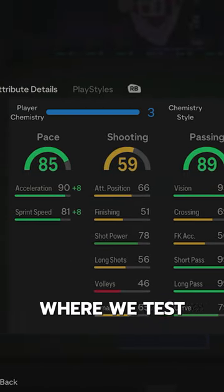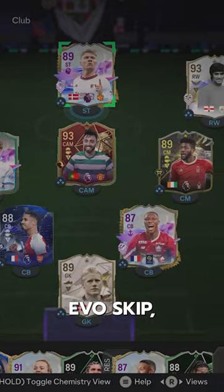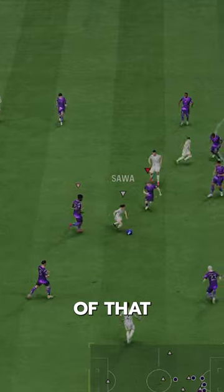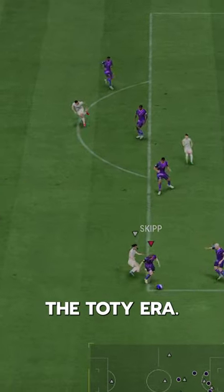Welcome to Baller or Bust, where we test FIFA cards so you don't have to. We've got Future Stars Evo Skip. We acquired Skip via the midfielder's evolution, so this guy is like a baby version of that Conte card we got during the Toadie era.